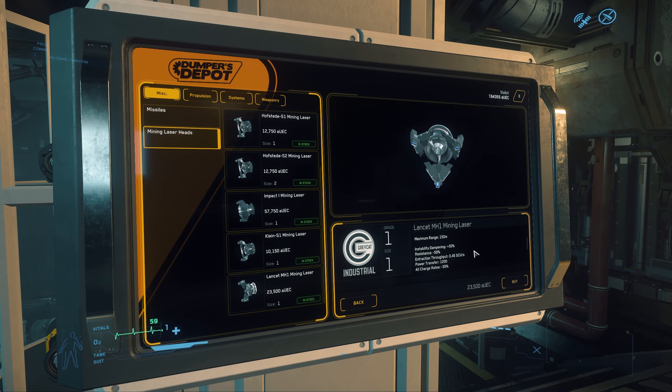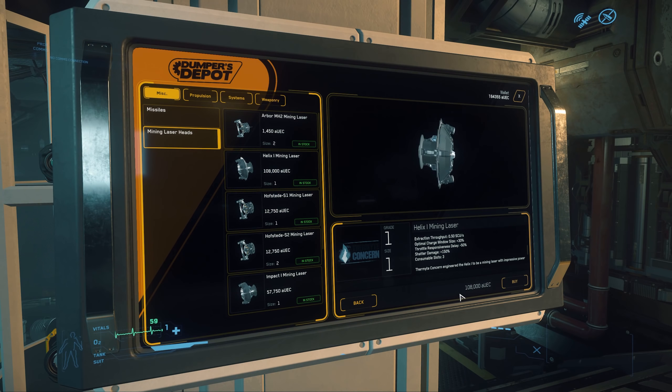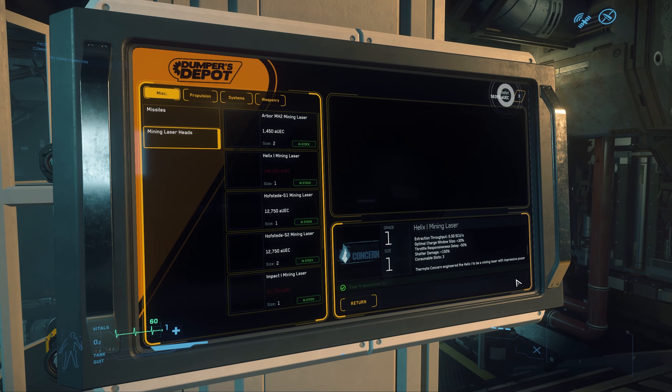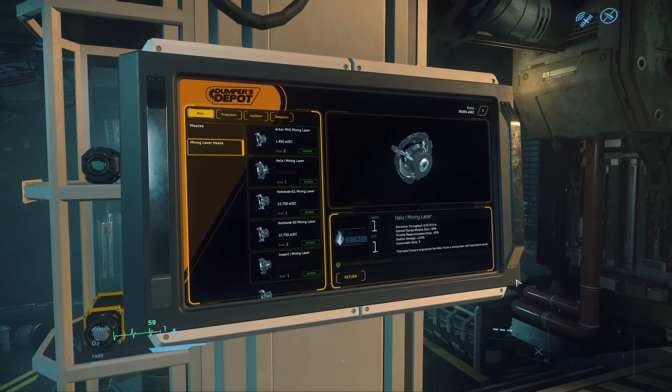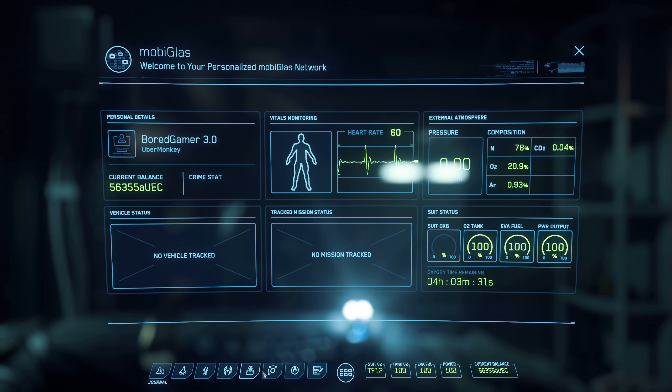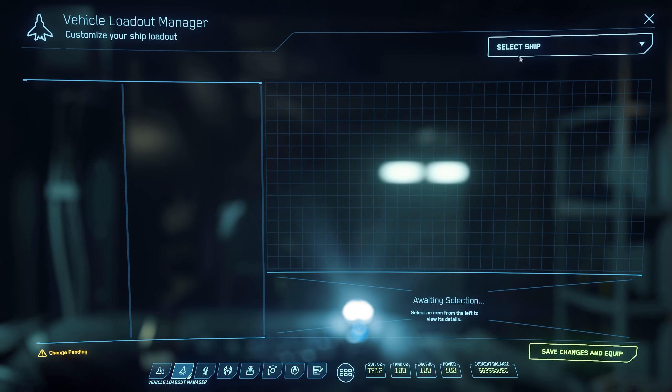We'll grab one — this one has less resistance. You can see the stats of what it does and get a full description. We'll buy a really expensive mining head, the Helix One mining laser, and put that on our Prospector. There's still the problem with the Mobi Glass being picked up and not put away properly, which is annoying.